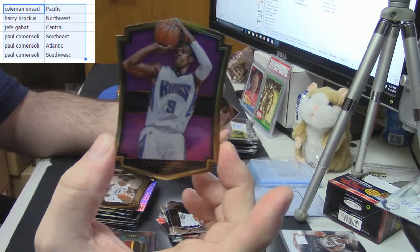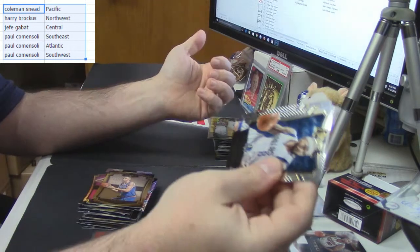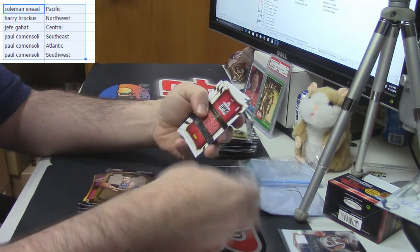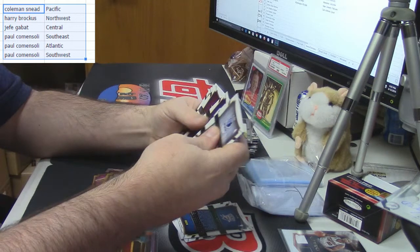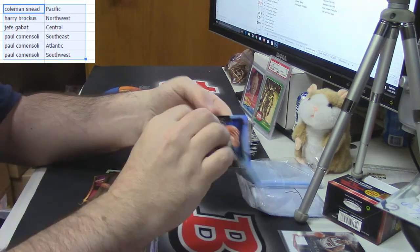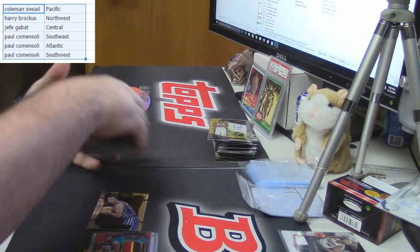Rajon Rondo die cut, 87 out of 99 for the Kings, Porzingis gold frame rookie card. Alright, make sure I didn't miss anything in this, and then we'll do the random for the other one. Alright, so I did miss a Gordon Hayward prism and a Russell Westbrook prism.